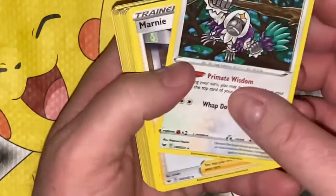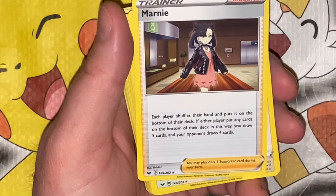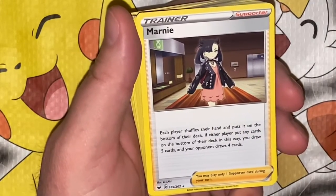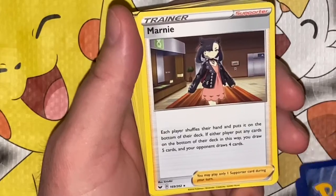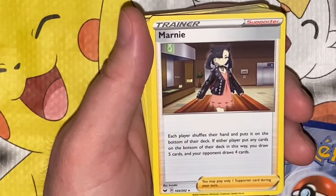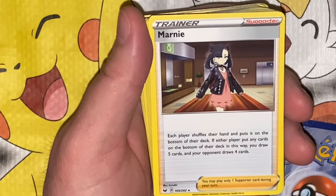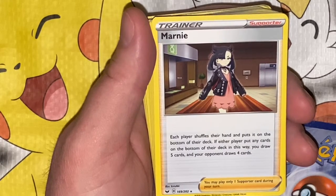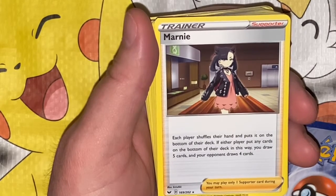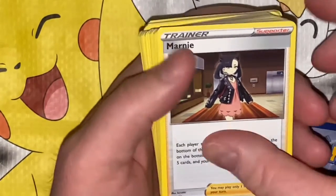It knows the force inside and out — if it comes across a wounded Pokémon, Oranguru will gather medicinal herbs to treat it. Marnie — wow, this one actually was really rare, they only gave me one. Should have been holo though. Marnie: each player shuffles their hand and puts it on the bottom of their deck; if either player put any cards on the bottom of the deck in this way, you draw five cards and your opponent draws four cards. That's the only option — that's so stupid.